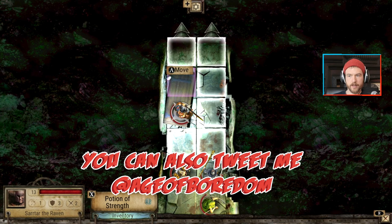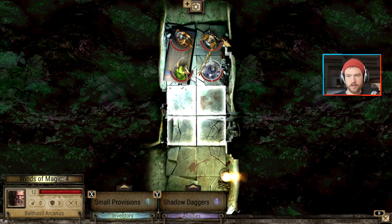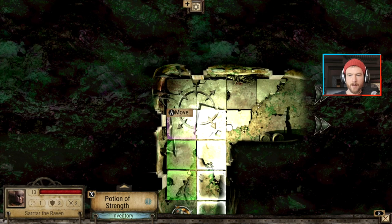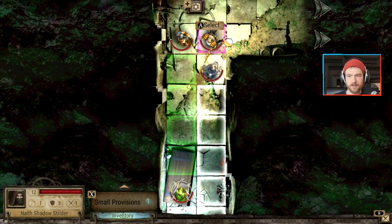We're in the dungeons once more. Let's get everyone to the door like we always do. Winds of magic six - great, we don't need it. Nothing in this one. I've got a chaos symbol on the floor there - all paths lead to chaos.